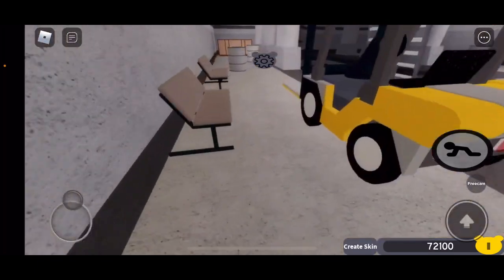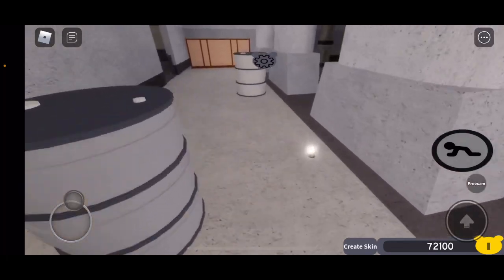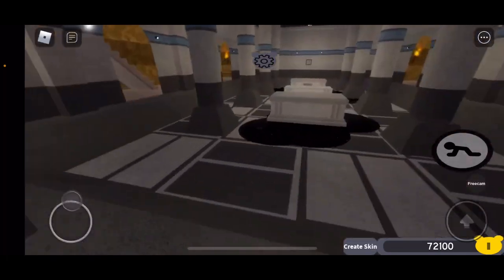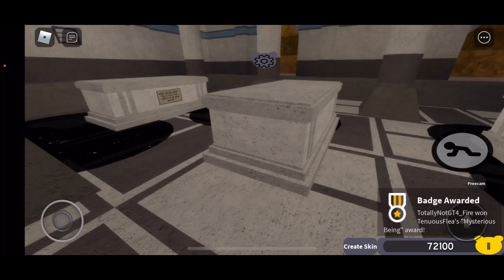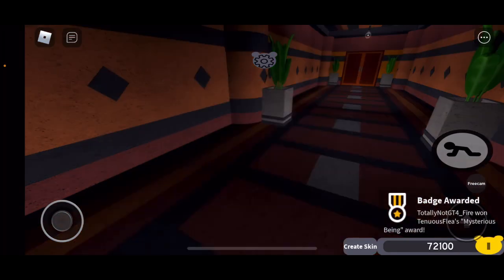Now, once you collect all 5 of the eyes, go back to the coffin. There you go, you got the badge. When you tap on the coffin, you will get the badge. So now we can just teleport back to the lobby.